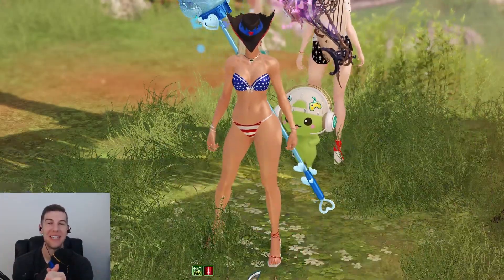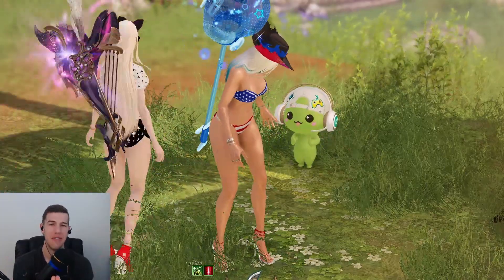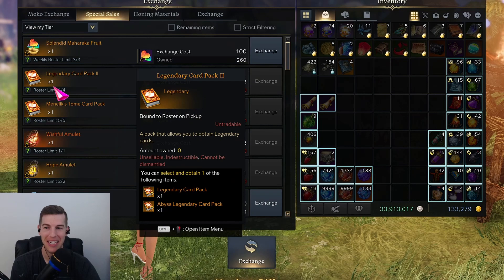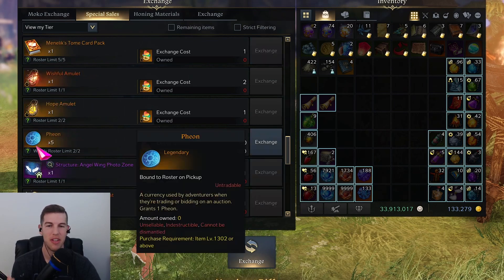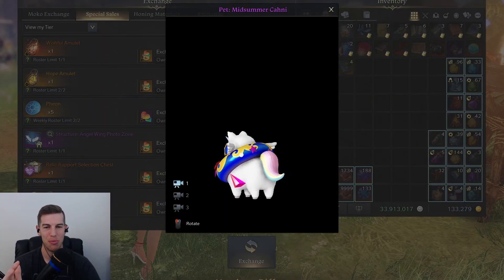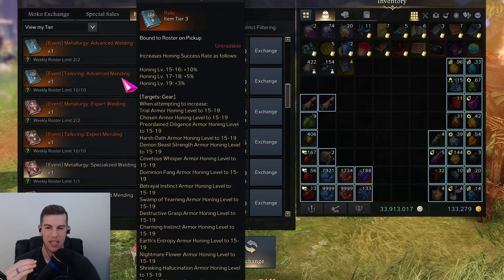We finally have a reason to do all of our dailies because this event is stacked. Come over to the event exchange in whatever city you're in and look at these rewards. We get four legendary card packs, some card pack experience, a level five tripod, a couple level fours with 10 fions, a couple relic rapports, and this really unique pet that I love and can't wait to get.